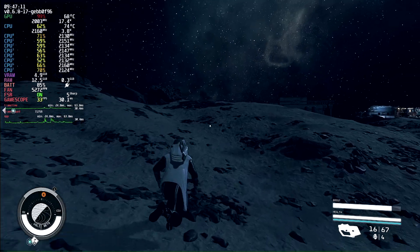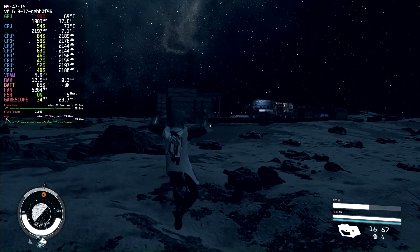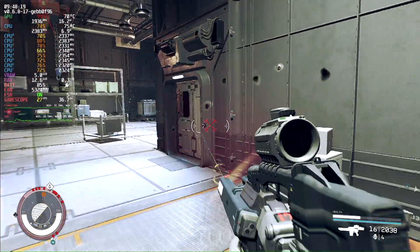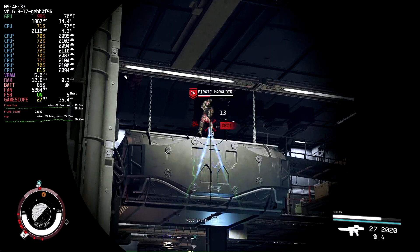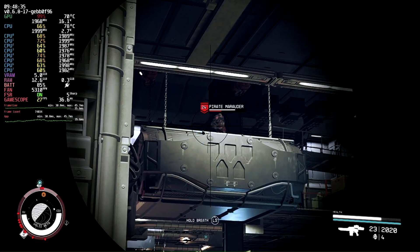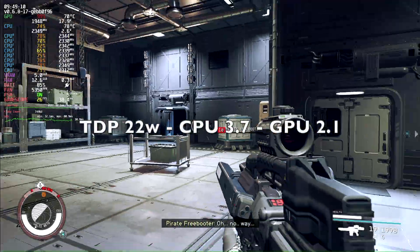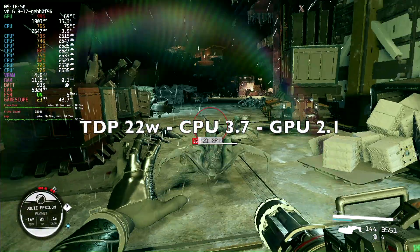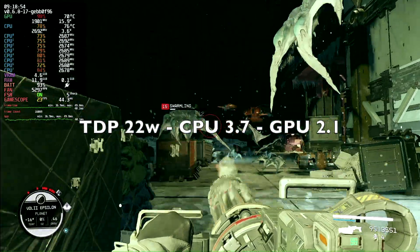Texture quality looks great. Fight scenes in the open map do drop into the mid 20s, but indoors we do hit the 30s to mid 30s. This Steam Deck is overclocked with a 22-watt TDP, 3.7 on the CPU and 2.1 on the GPU.